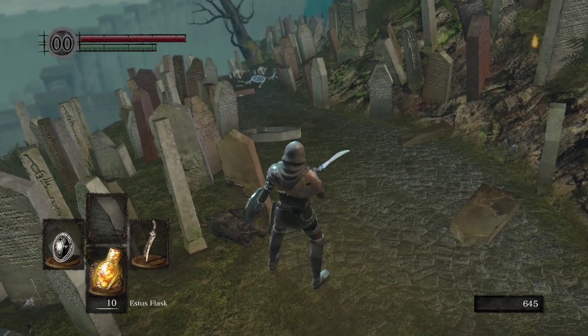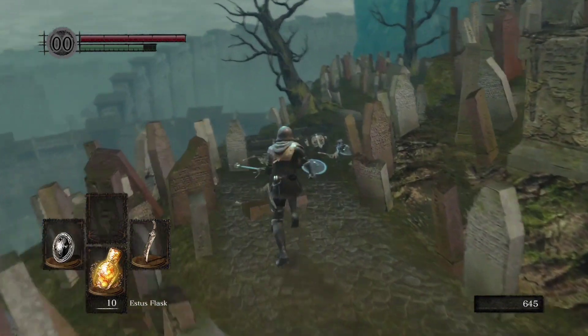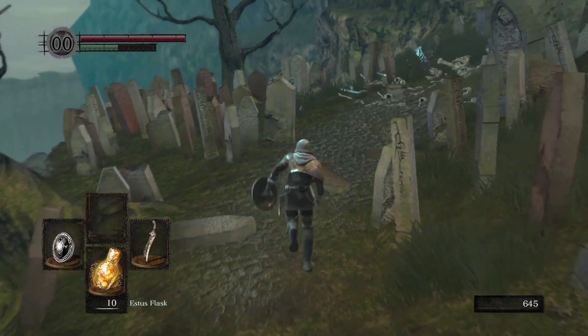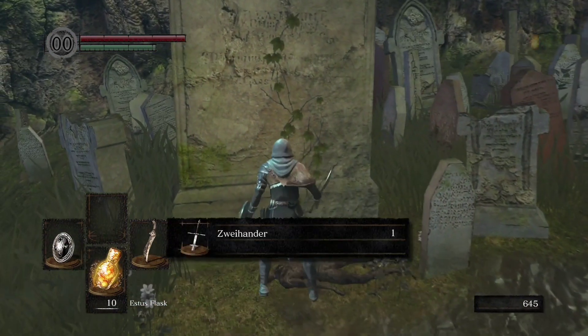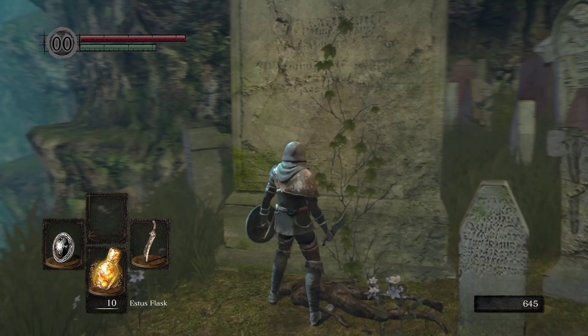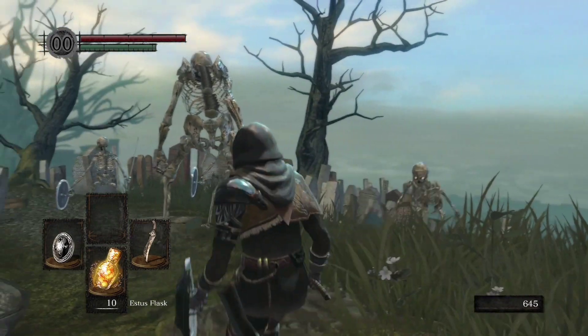but those aren't really important. The large soul on the ground — I just picked that up — that's not important at all. What we're here for is by this big grave: this Zweihander. And when you're coming out of this area, be careful